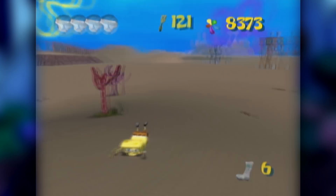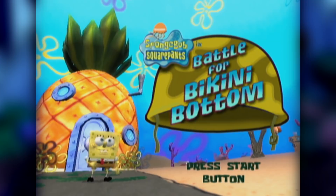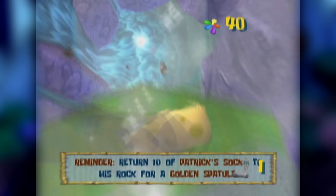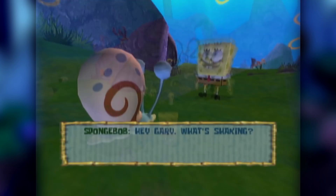That is, unless you want to take the glitch even further. To make this easier, start by playing on a new file and enable the Save feature. Perform the Hans disable glitch and head to Jellyfish Fields. Make your way down the right path and you'll find a sock overlooking a spatula. Normally when players attempt to jump down and grab the spatula, they are met with Hans taking them back in bounds. However, since we have Hans disabled, we can jump off this ledge and reach the spatula.